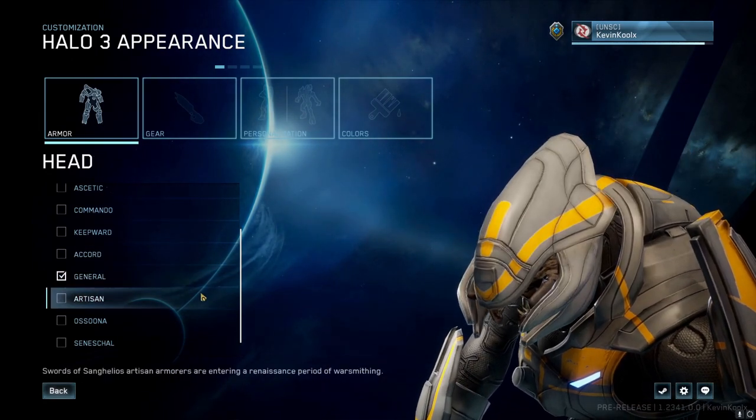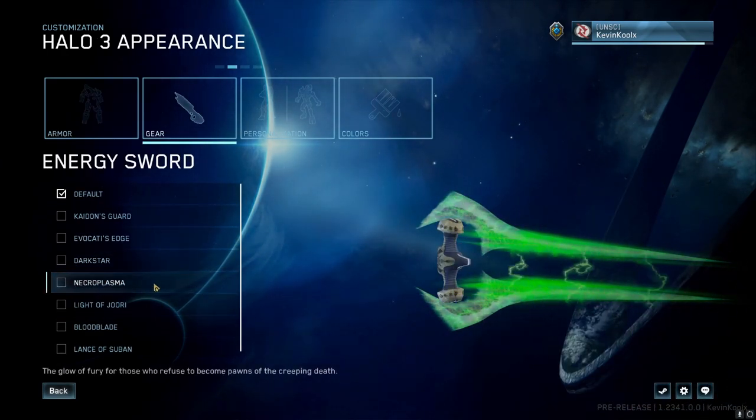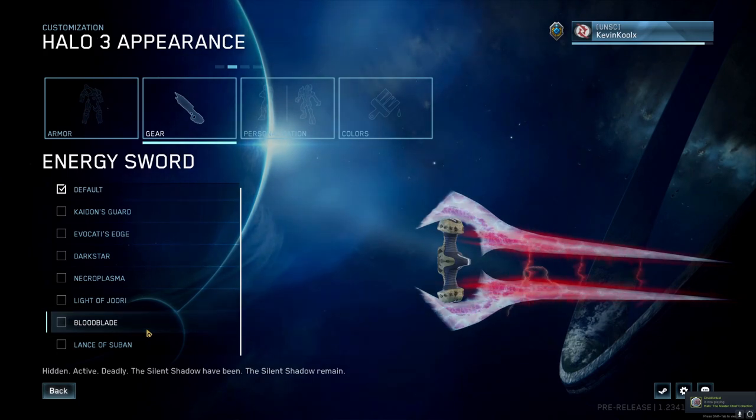The Season 7 flight for MCC has just dropped for everyone to enjoy. In this video we'll go over everything that's in the flight, including some brand new customization like new elite armor sets and some awesome Halo 3 and Halo 4 customization. Stay tuned throughout the whole video to understand all the details.